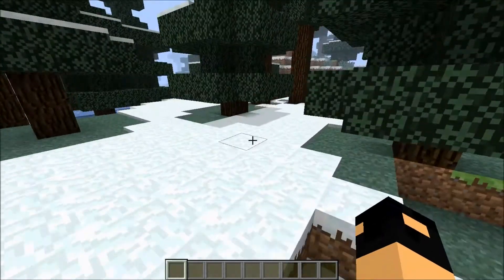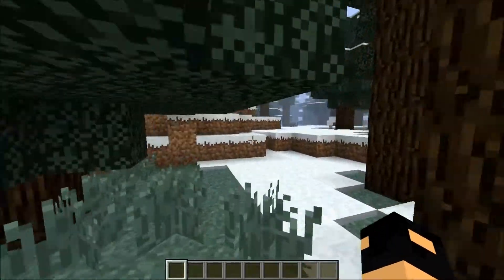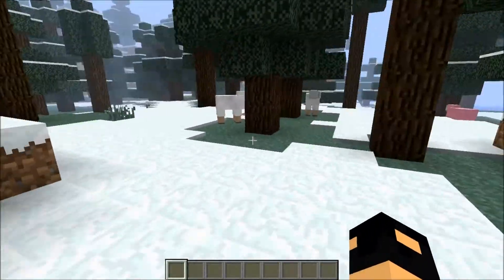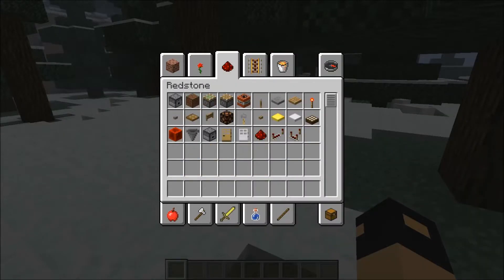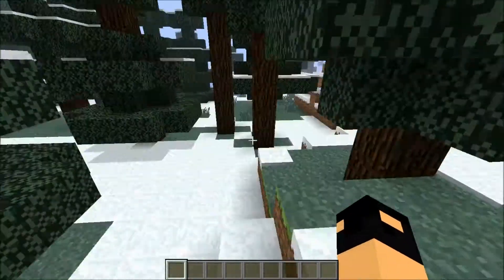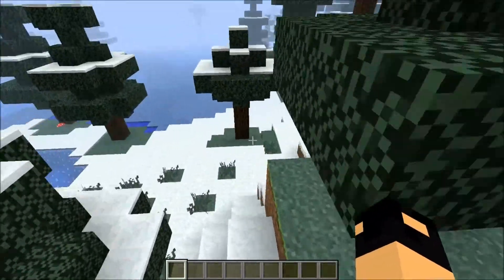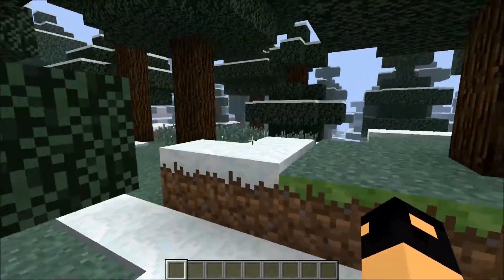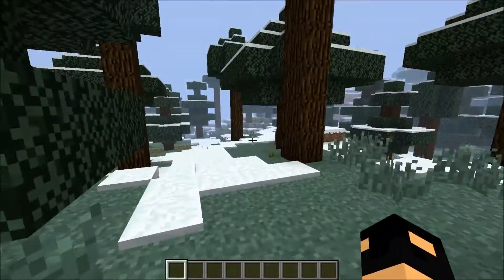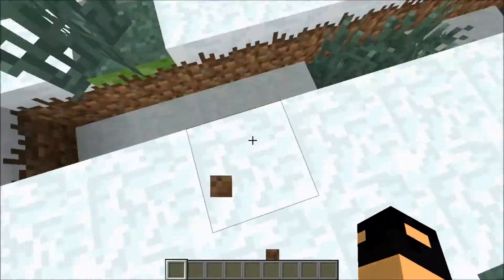Hello guys, it's Underwater Creepers here, and today I will be just messing around with some punch-the-sheep TNT. I have the single player commands installed, which as you know has world edit, and that's how I'm able to do it. I haven't placed anything yet — I just freshly spawned in this world.